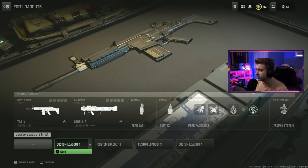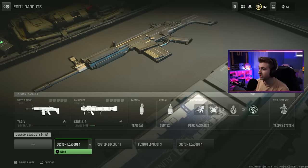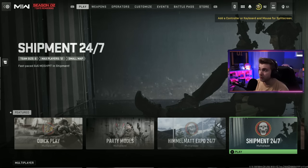I can also use this opportunity to get some levels for some of these weapons that I don't have any on, and I can work towards getting some other attachments that I don't have unlocked. Might as well take advantage of Shipment 24/7 while we have it, because we don't know how long it'll be there. So let's go ahead, hop in and try to get these headshots done.